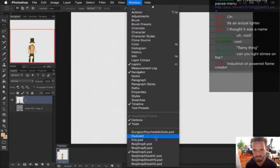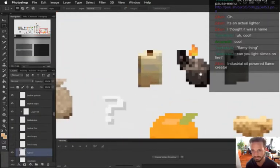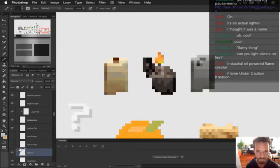First thing I'm going to do is work on the little graphic. Flame under caution - flame under caution.